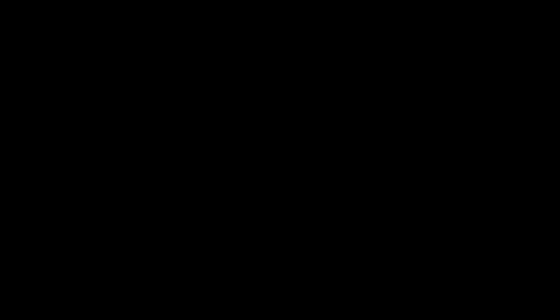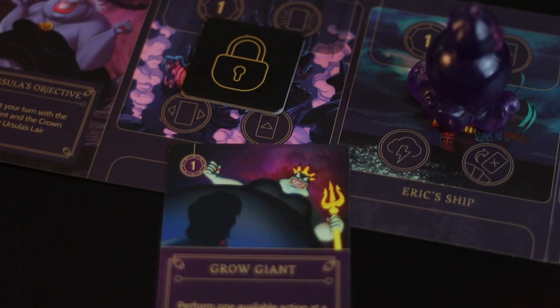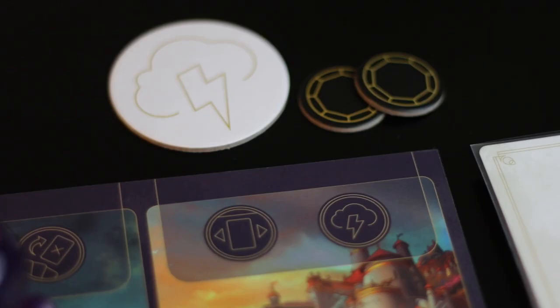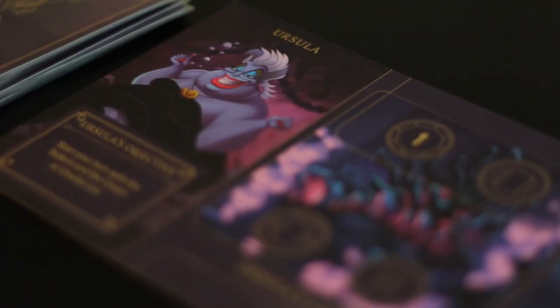Growgiant reads: perform one available action at a location adjacent to Ursula, even if the location is locked. Growgiant is great for staying versatile with Ursula. You can use it for fate or gaining power at the palace, and it also gives her the ability to gain 5 power in a turn if used while on the shore. If using it adjacent to Ursula's lair, the activate ability or the move item seem to be the best options.